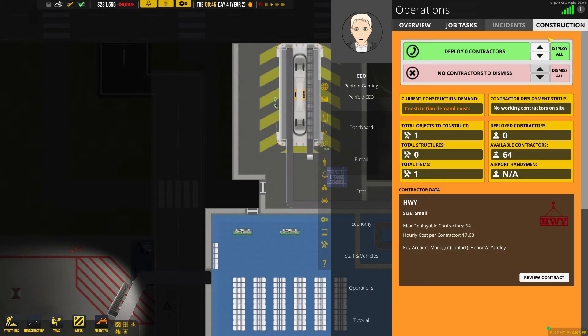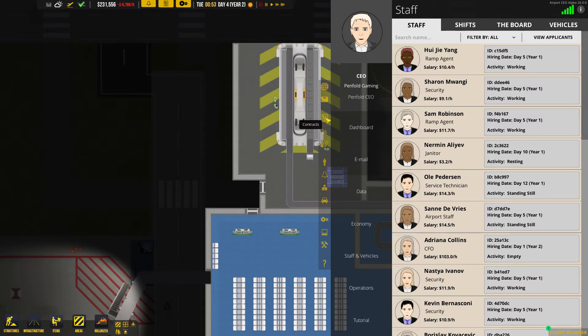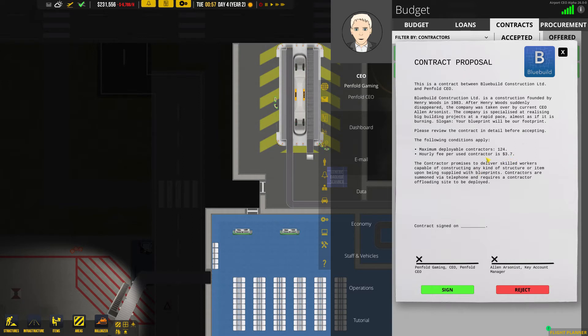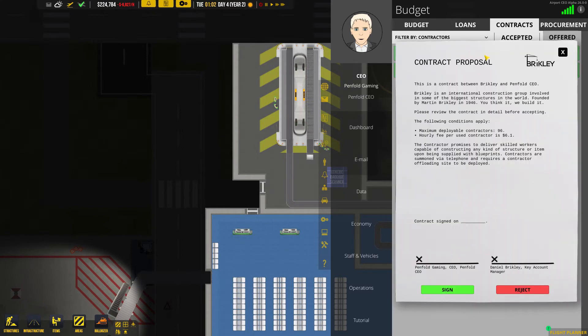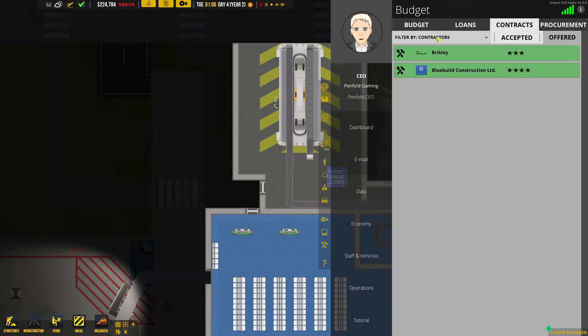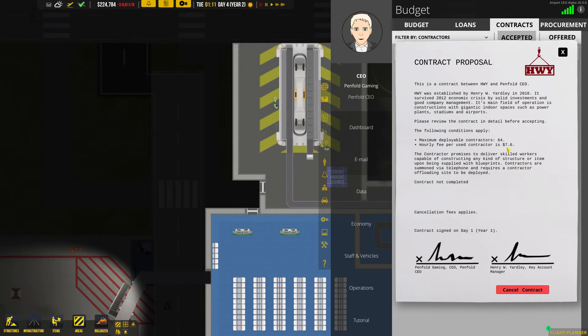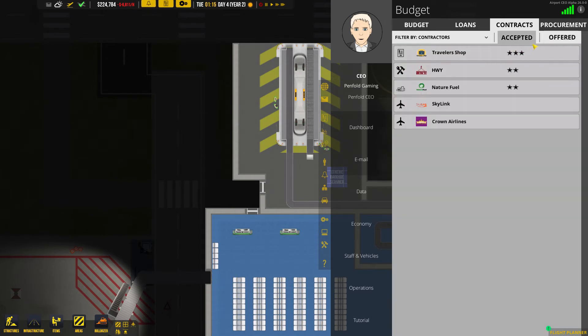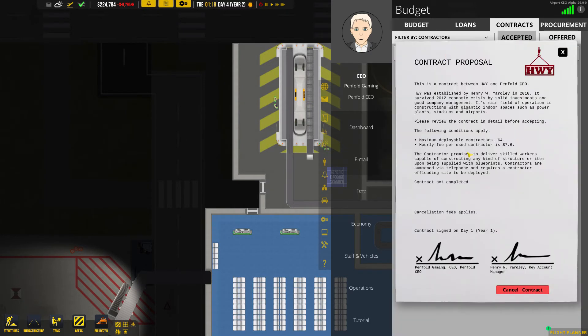Let's get them all. Let's see if there's another contract out there. Contractors - three, so we get 124 and it's going to cost 3.7. What's this one? Let's go for these ones. We need to get the other one first. That was 7.6 - that's loads better. Let's cancel the old contract and then get this one. Excellent - so they're going to be a bit cheaper. Let's get the others in - it's blue, build construction.